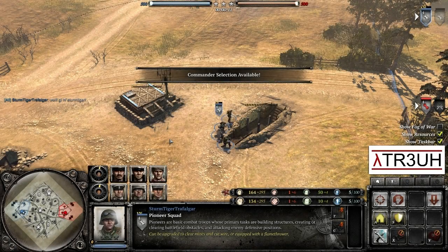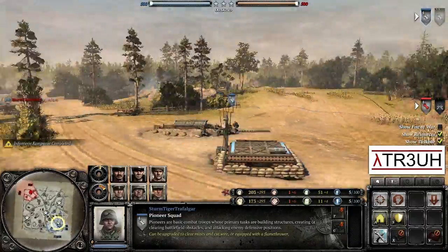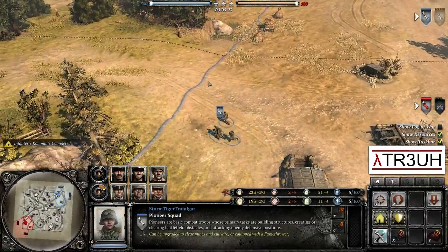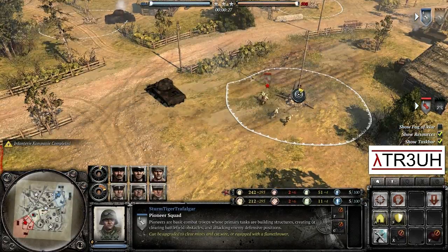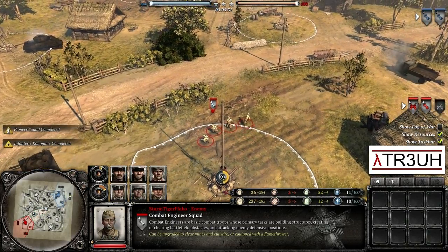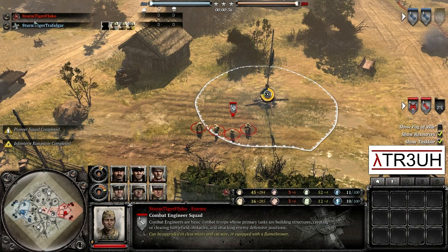Hello everyone and welcome to another Company of Heroes 2 Replay cast. My name is ATR and today we're going to have ourselves a 1v1 on Kolodny Firma. Our heroes today are StormTiger Trafalgar playing as the Germans in blue, and his opponent is StormTiger Fackle playing as the Soviets of the Red Army. Both StormTiger members, so it should be good.